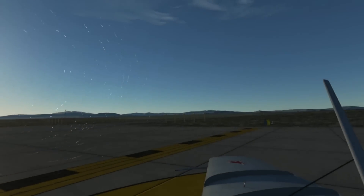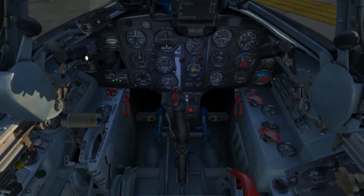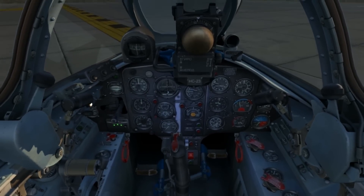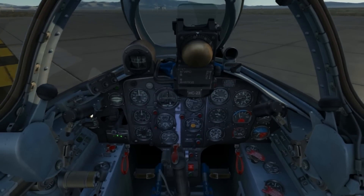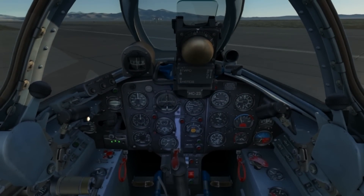Time to do a traffic check before I enter the runway. To start the taxi, I'll release the paddle switch and allow the aircraft to roll forward. In order to steer for taxi, I need to hold down the paddle switch while using the rudder pedals to steer — you'll need to be braking and steering with the rudder at the same time.